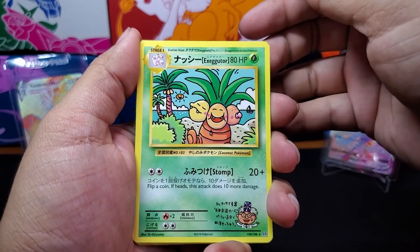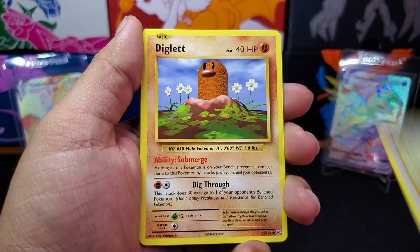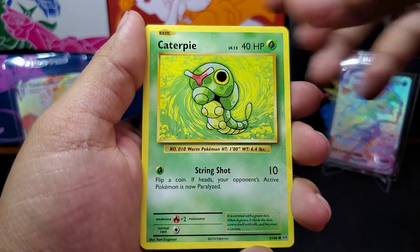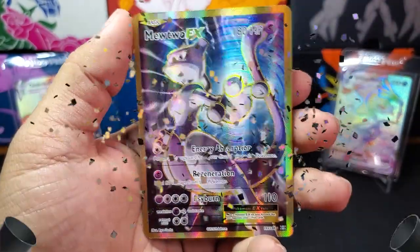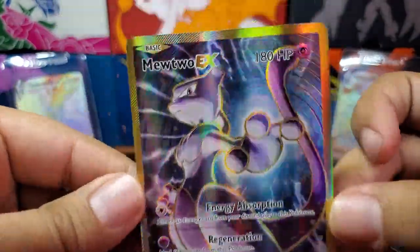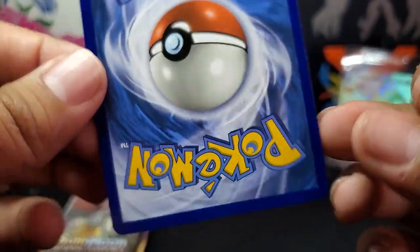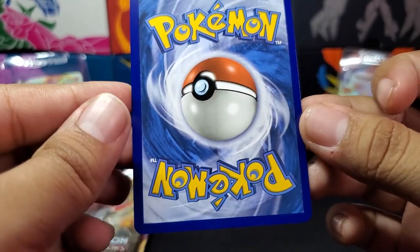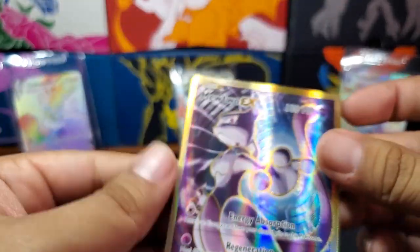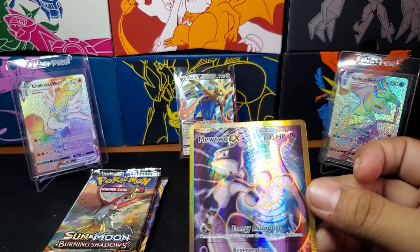So we start off with the Secret Rare — the Baby Exeggutor. Misty's Determination. Revive. We have a Rattata, a Diglett, Ghastly, Caterpie, Electric Energy, Reverse Staryu. And first pull — a Mewtwo EX Full Art card! Look at that, that is nice. Does it have the ridges in the back? Let's check... it does not. This is a beautiful card, though the centering is a little off — it's thinner on this side. But that is still nonetheless a beautiful card. Definitely going to sleeve that up. First pack, first pull — magic!